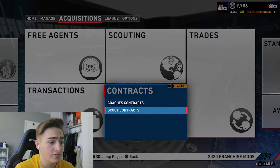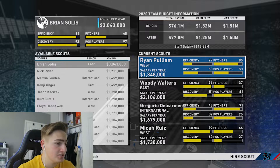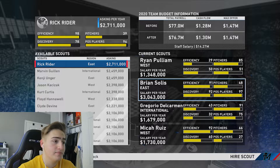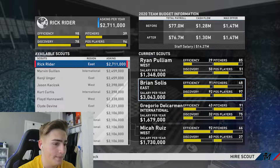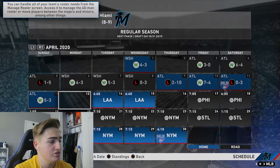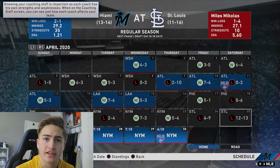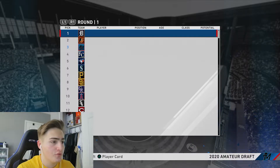I'm gonna hire some new scouts. Even though they've done great in the past, I'm going to hire the most expensive scouts for every region because I want my team to be really good in the future. I improved my scouting. Now we're gonna sim to draft day because I believe we have the third overall spot. We made it to the 2020 first year player draft and yeah, I was right - we had the third overall pick.